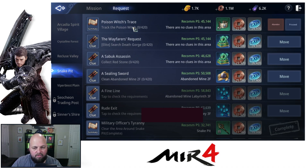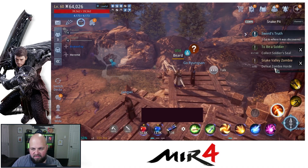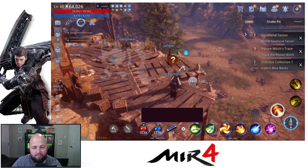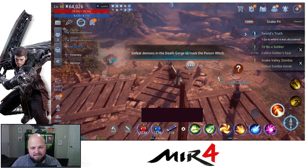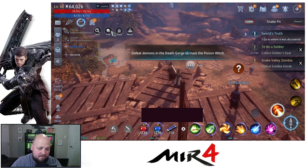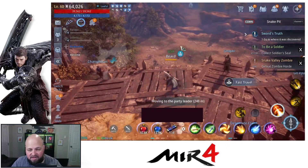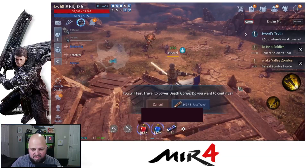This one is track the poison witch, and you gotta kill something — zero out of four hundred and twenty. It'll tell you to defeat the demons at Death Gorge to track the poison witch. Today I got this made easy, my friend Perry already found this, so we're just gonna go straight there.